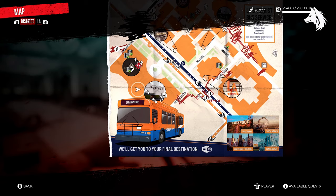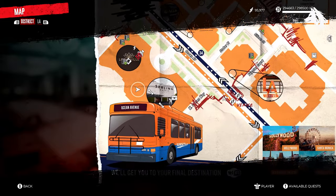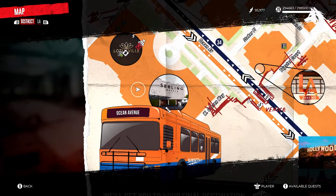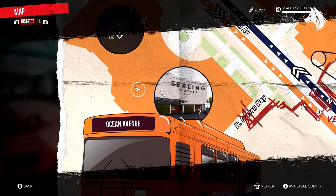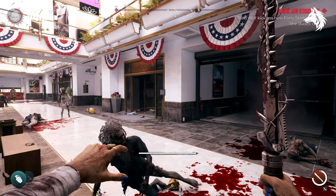Finally then, let's head back to the Lotus Mall and to the bathroom where this all began. It's time to head down the stairs to the basement, and here is where you will find the car where you can use your car keys and get the legendary weapon, the Party Starter.